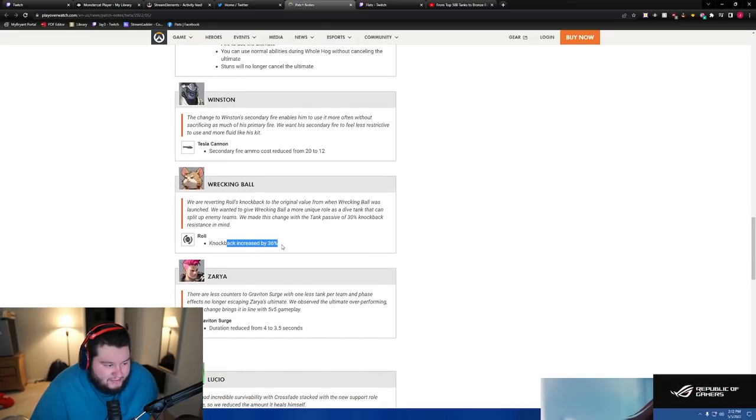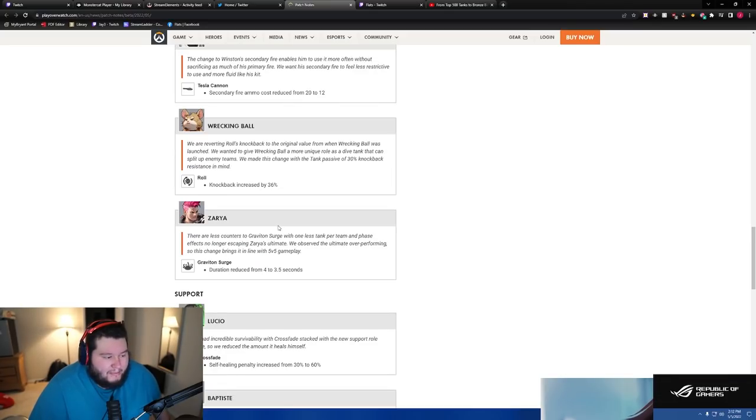Wrecking Ball knockback increased — I take it back, people are going to get real mad at this. With less CC in the game, you're not going to have fun with this, I promise. Zarya — graviton surge duration reduced from four to three and a half seconds. That's a slight nerf — not a big deal.